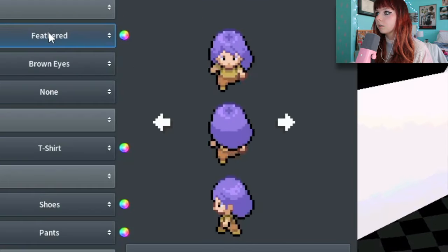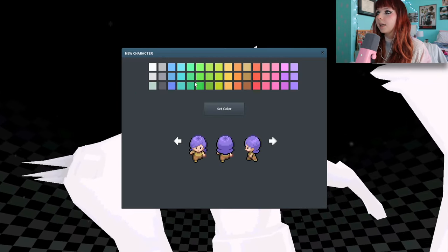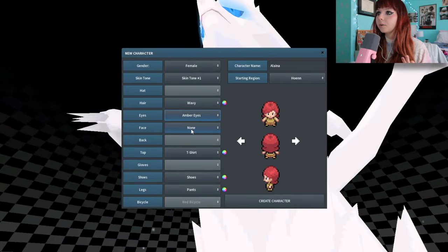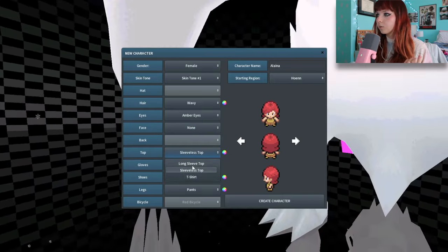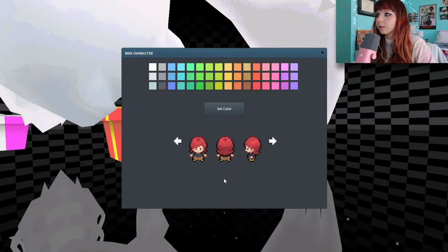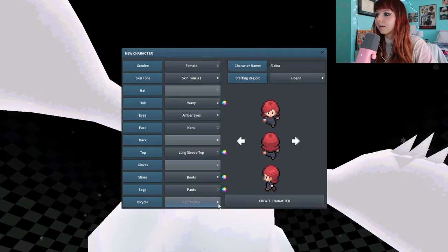Skin tone, probably the white one. Pigtails, bobbed, bun, feathered — maybe that one, that's cute. Twin tails, oh that's also cute, and wavy — let's do wavy and let's do red. Slay! Eye color amber I guess. Face, eyebrows, I don't know. Shirt, let's do long sleeve and the color black. Shoes, let's do boots, color brown. Pants or skirt — let's do pants and black. Sure, why not.